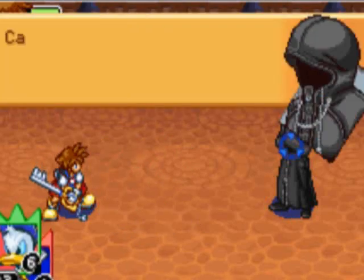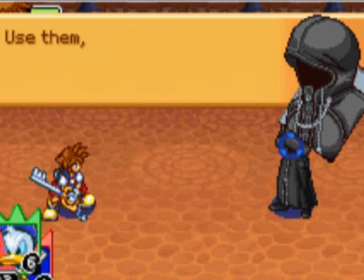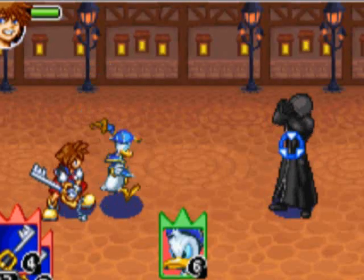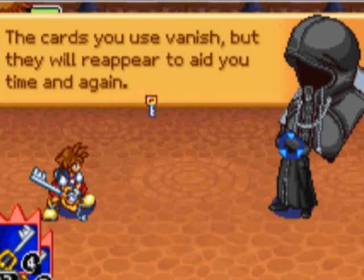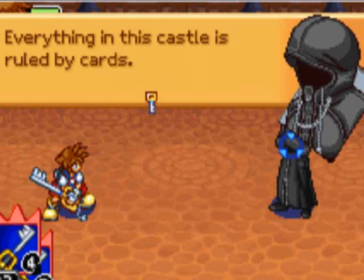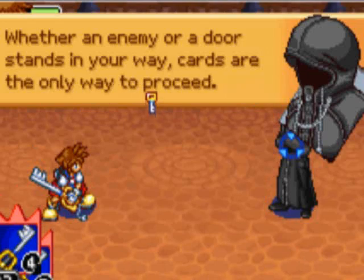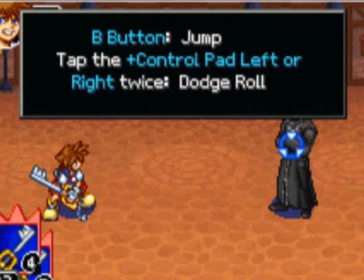[Game tutorial] 'The control pad is move.' The cards you pick up are added to the top of your stack. Use them and your friends will come to your aid. A button: use card. The cards you use vanish but they will reappear to aid you time and again. Cards are the hearts of your friends. Everything in this castle is ruled by cards — whether an enemy or a door stands in your way, cards are the only way to proceed.